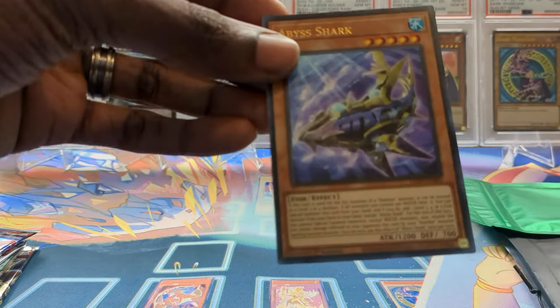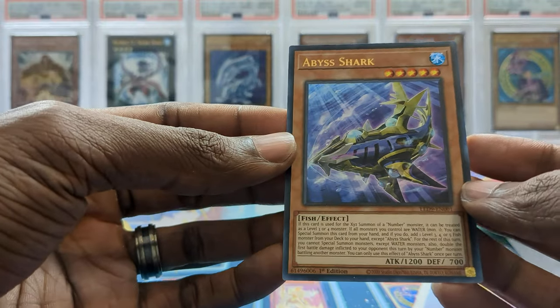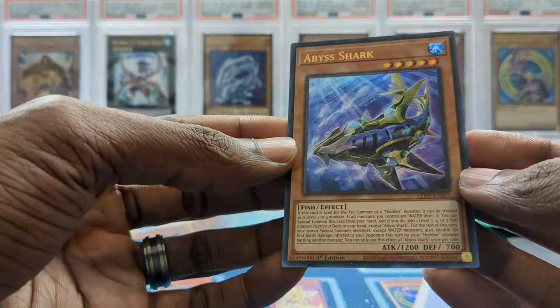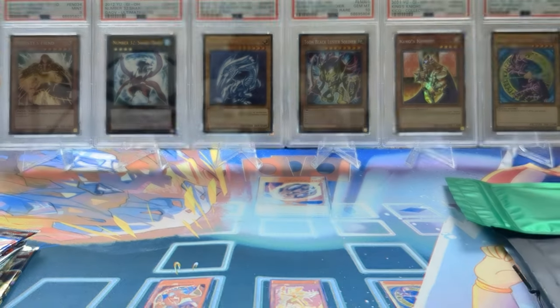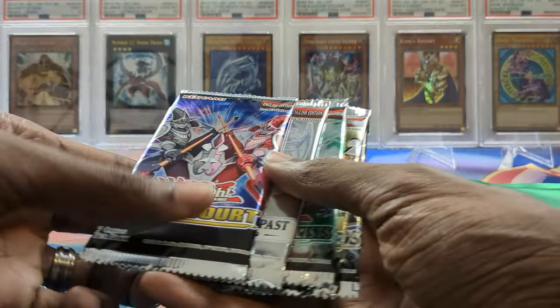These Abyss Sharks are going to run around five dollars, that's crazy. You can also put them in mermaids but I play them in sharks, of course, because that's what they're supposed to be played in. We did get a hit out of three packs — we got an ultra, and that's one of the better ultras in the set.